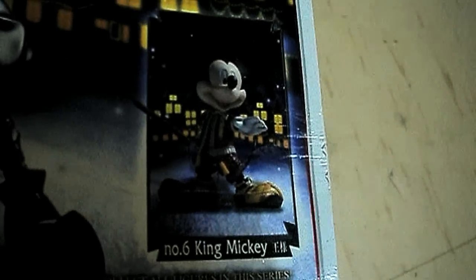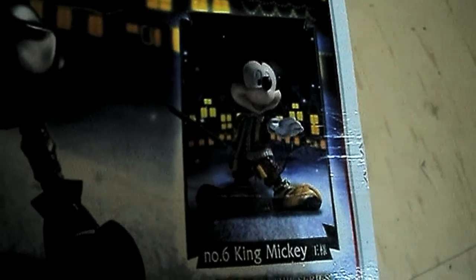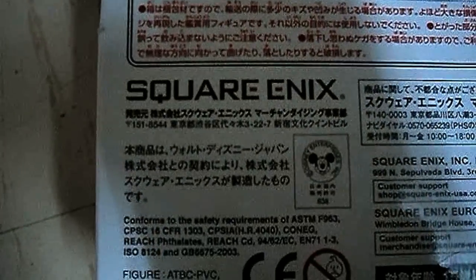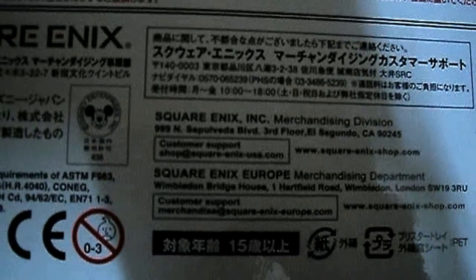There's another figure — Number 6 King Mickey. But I'm not planning to buy him because he's too small for me. Over 18 points of articulation. Another warning — an official Square Enix product, of course. And some Japanese text. Square Enix Incorporated — and that's all for the box.